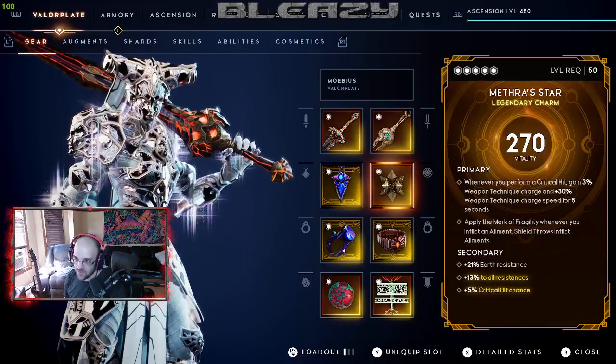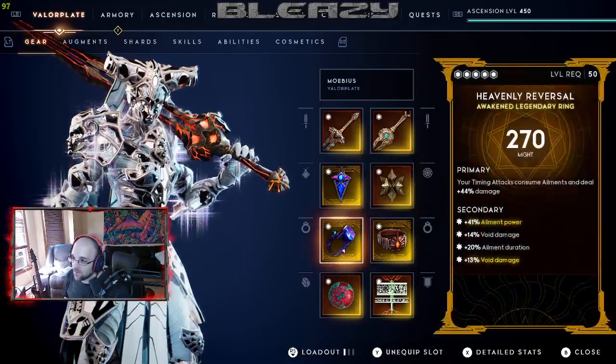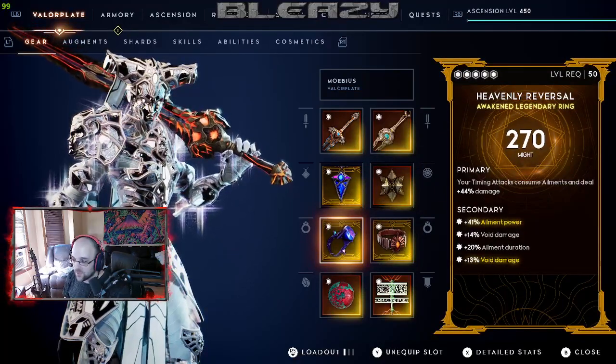This item is also a bit tough to get. Then we've got Heavenly Reversal with double void damage, ailment power, and ailment duration.